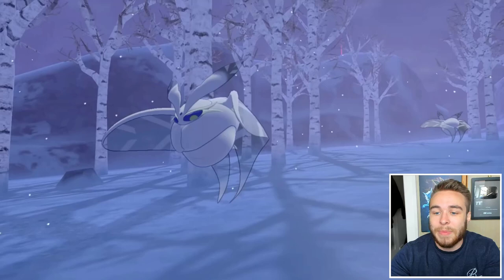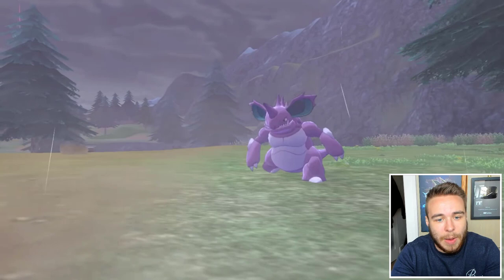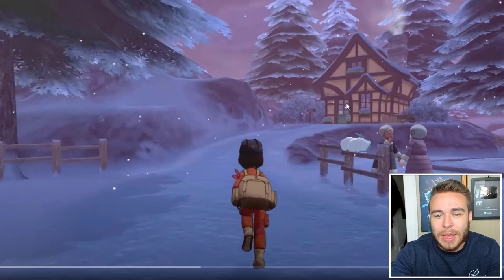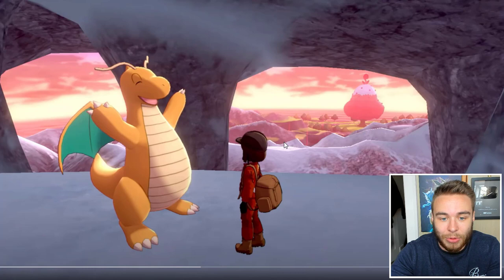We have Nidoking there, which obviously confirms the Nidoking line is back. Then we have Swablu — so the Swablu line is back. There looks like a random house which might be Peony's house — it's too small to be the train station. And then we obviously have Dragonite here confirming it's back. This also shows how big the Crown Tundra is — you can see you can run around all of this area because there are raid spots everywhere. It's absolutely massive.